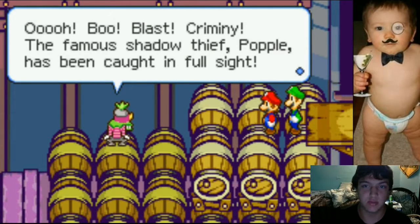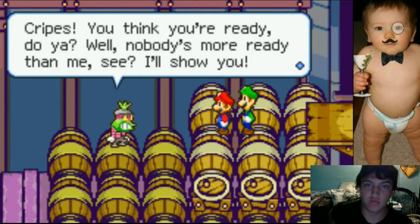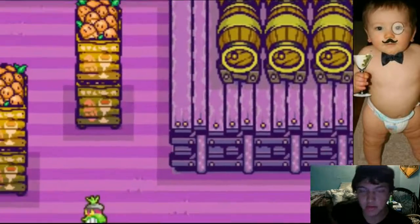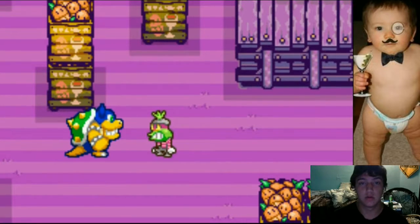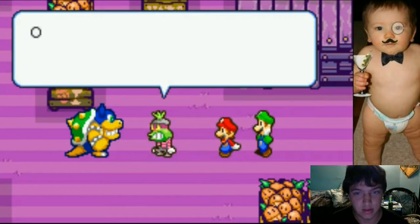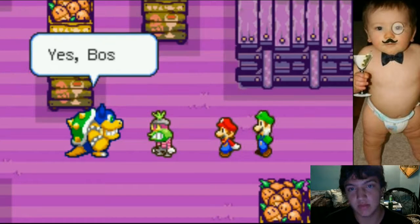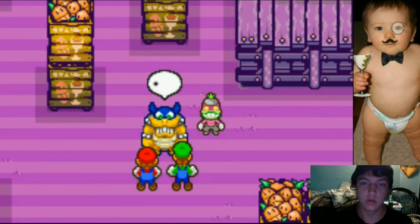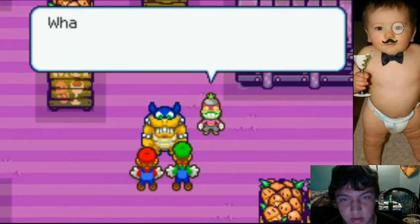The famous shadow thief Popple has been caught in full sight. Cripes! Rookie, shake a leg. Yes, boss. Oh, familiar face. Rookie, it's your turn — I want you to squash those red and green drips there. Yes, boss. Red and green — I feel like I know these two from somewhere. Weird.